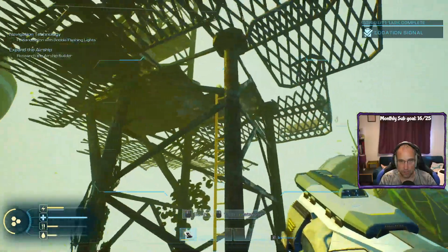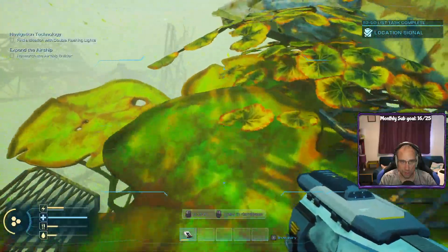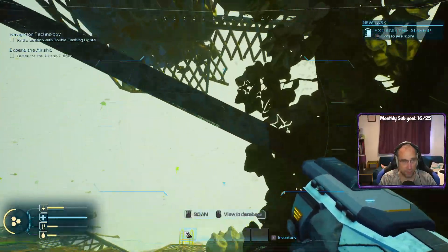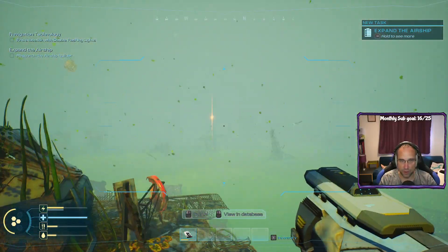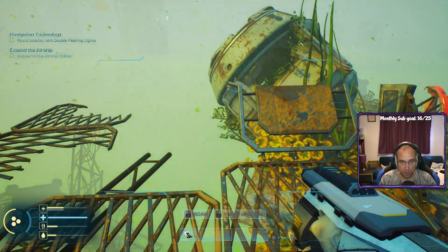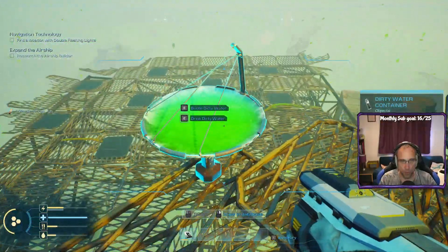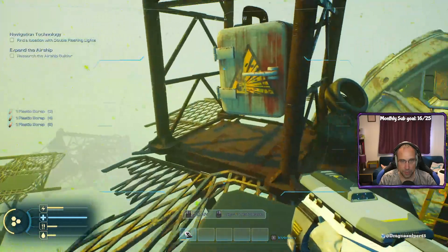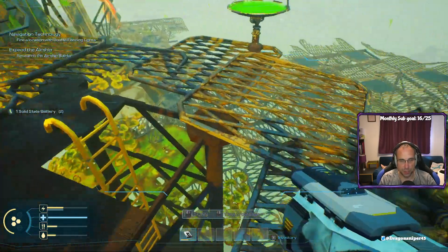We have ladders here — so a ladder. There's a way there. Walk on the big lily — there we go. Wow, everything's going on — expand the airship. Find a location with double flashing lights — well we saw that. There's a red one, a double there, another double over there as well. So are they part of the story? Are they going to have new upgrades that we need? Oh cool, does that take the light out then — yes it does.